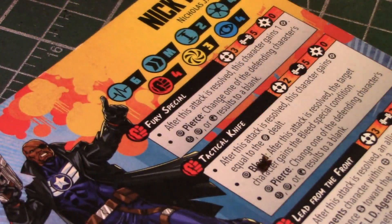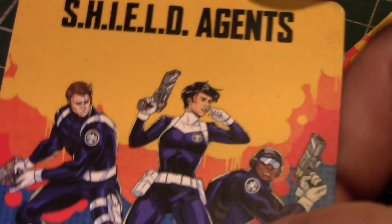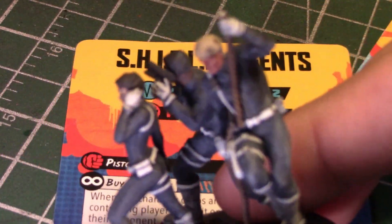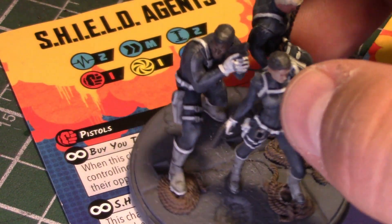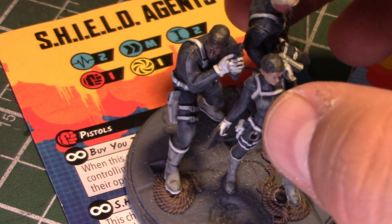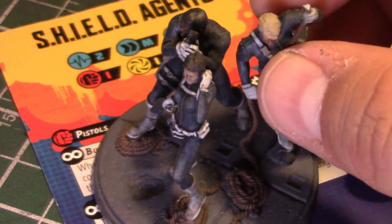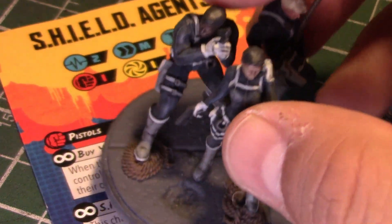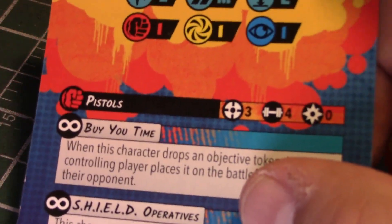There is a lot to talk about on his card, but first I want to mention that he was the first character to introduce grunts — the Shield Agents. The Shield Agents come with three guys on a base. Nothing really special about them, very easy to assemble. They did have this floating rope piece that a lot of people have broken — you can see it broke on mine here — but a very simple model to put together and paint up.